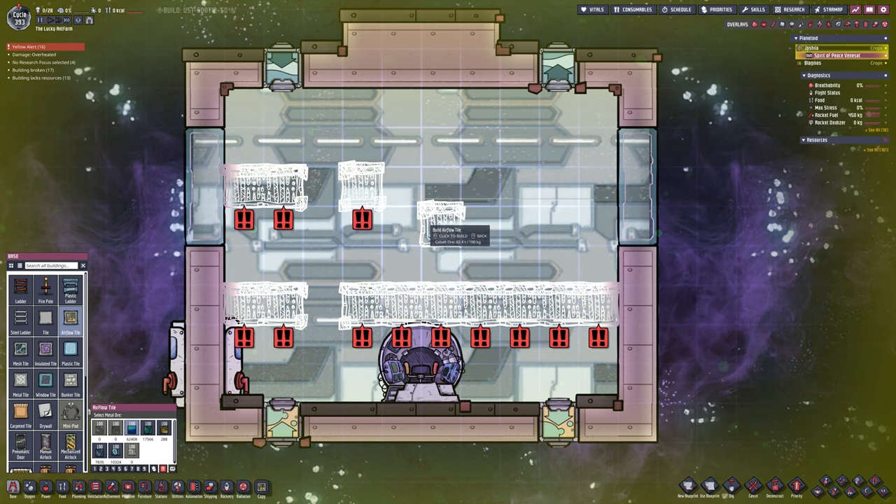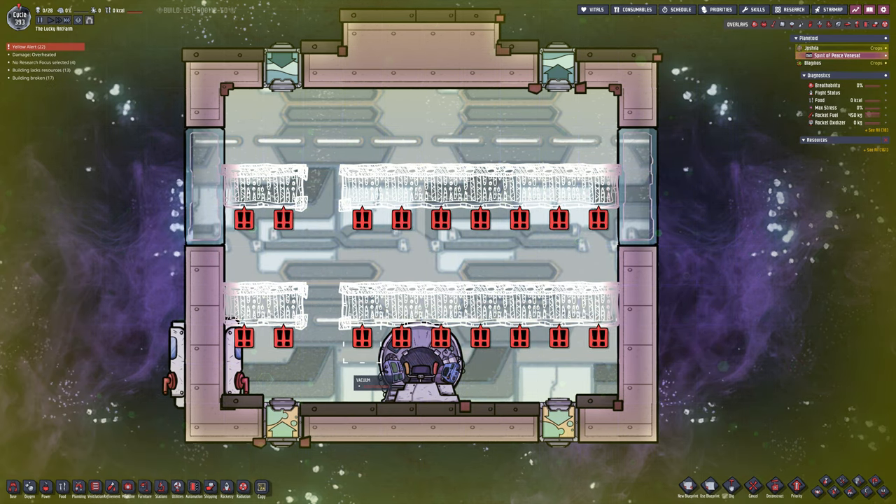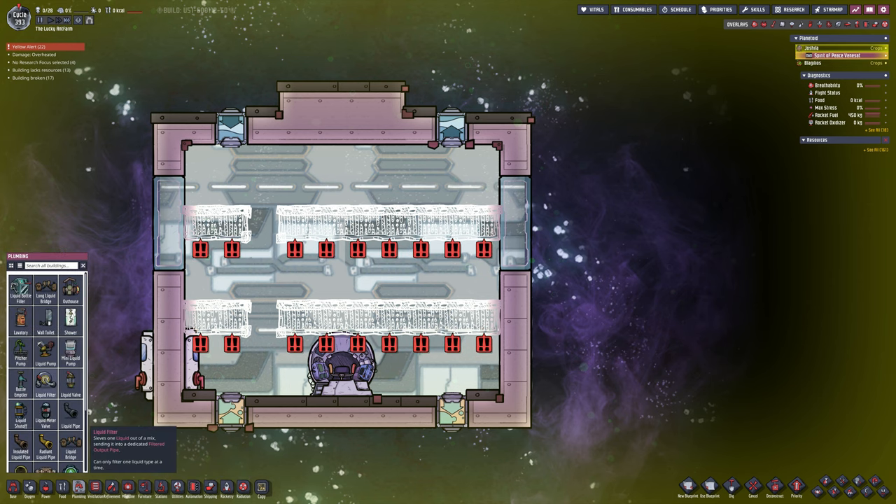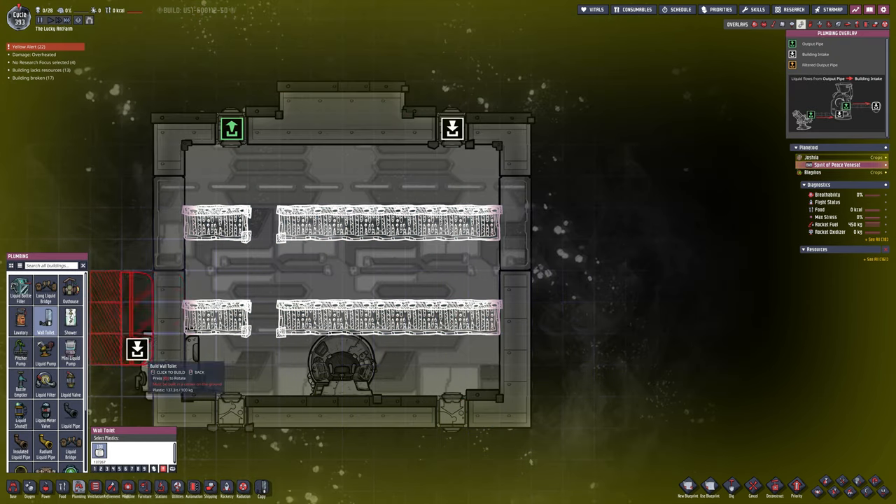If any of you have got examples on how to build a rocket, or at least the interior of a rocket, please do let me know. Or even better, if you could put some pictures in the chat, or even on the Discord, that would be great.